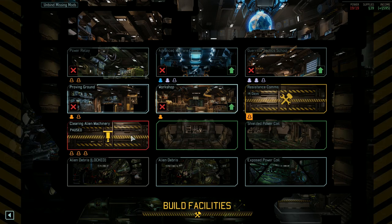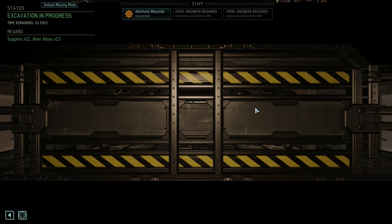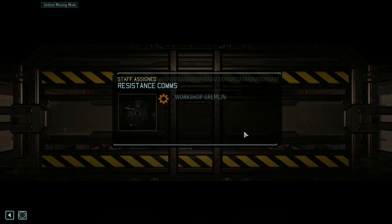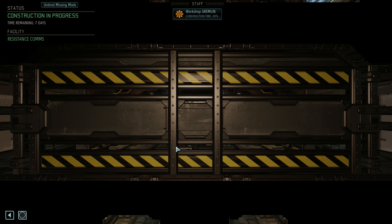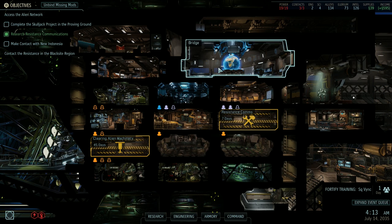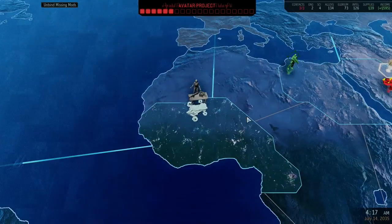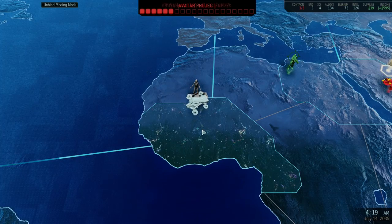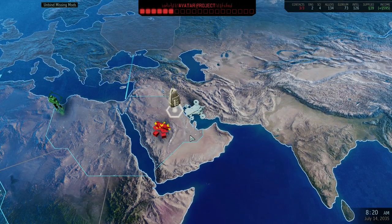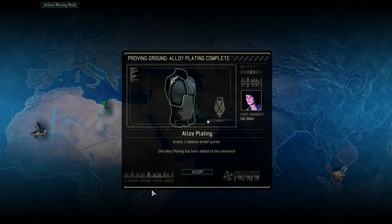We don't need both on the Proving Ground. You can carry on with excavations, and we'll assign one gremlin to the construction site. The alloy plating will still be done in one day. I suppose we could scan the encrypted signal — I don't plan on doing it just yet, but I'll have to scan it sooner or later anyway. Might as well just do it now. There's the alloy plating, and we got one for free in our inventory.